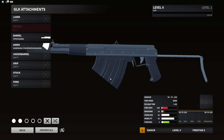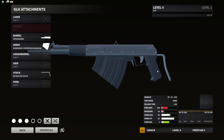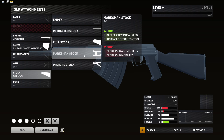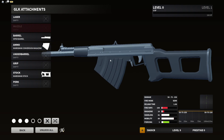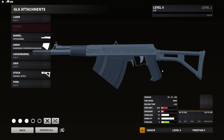I really want to do a build with the marksman conversion, so expect a setup video on this or a video based on sniping with it. For stocks: the retracted stock gives increased ADS mobility and handling. The full stock decreases base recoil but decreases mobility and handling. The marksman stock has decreased vertical recoil and increased recoil control, but decreased ADS mobility.